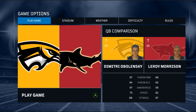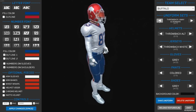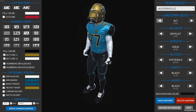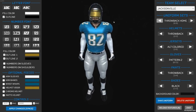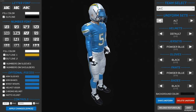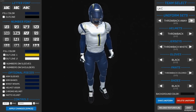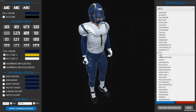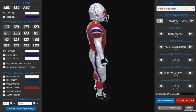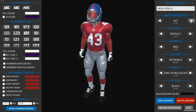Franchise mode is one of the most popular modes in sports games across the board. In 2017 we added drafts and the ability to cut players, but players didn't retire, there was no free agency or trades, and you couldn't hire a coaching staff. In 2018 we're adding all those missing components — free agency, the ability to trade players — everything you'd expect if you were actually running a team.